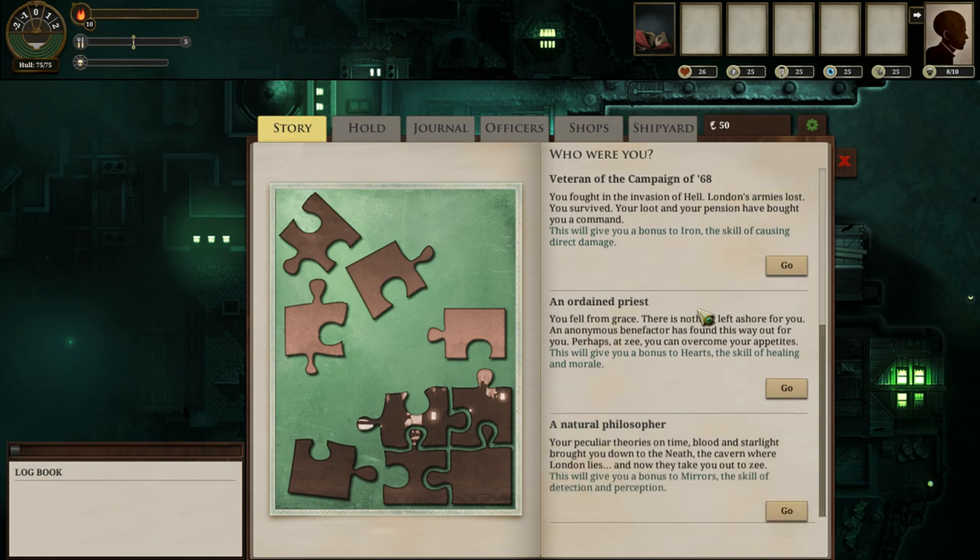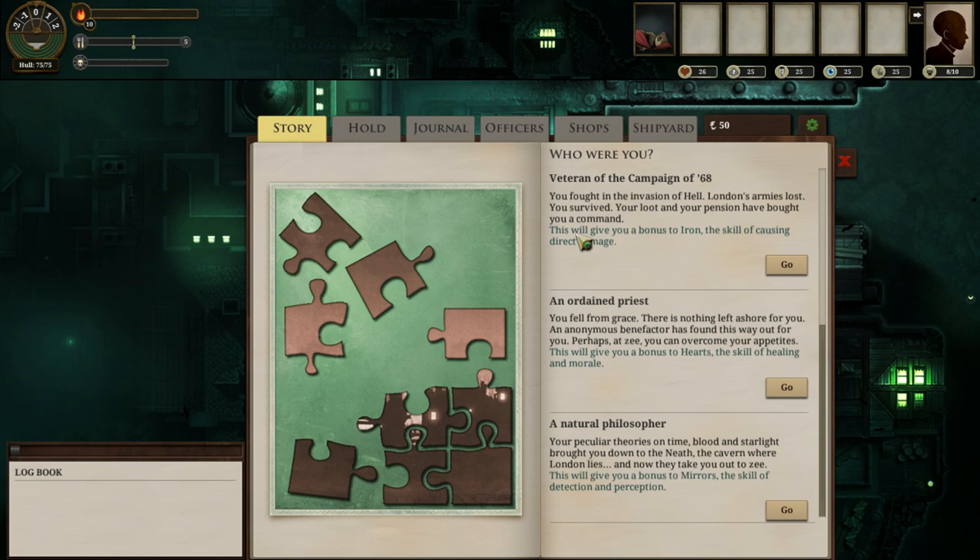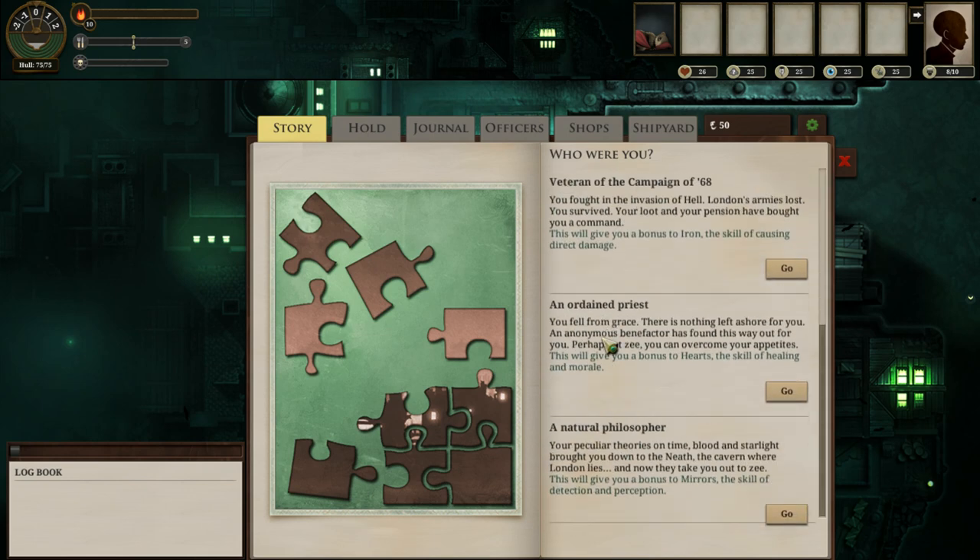The veteran of the campaign of '68 fought in the invasion of hell, but London's armies lost. Iron is the skill of causing direct damage and is used for all of your fighting checks. Hearts is the skill of healing and is used for all of your terror checks. This is a game where terror is a serious and important thing that you have to constantly manage lest you go insane and sink beneath the Zee.